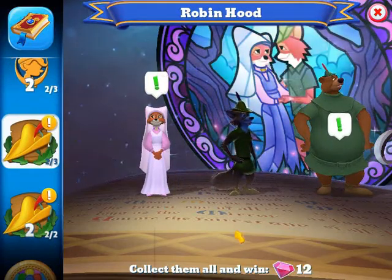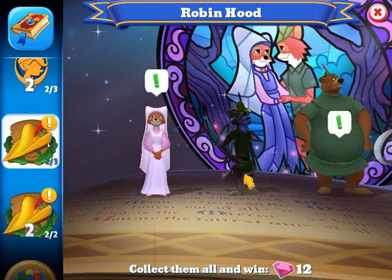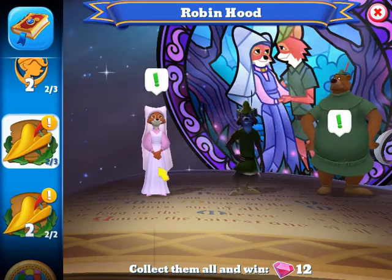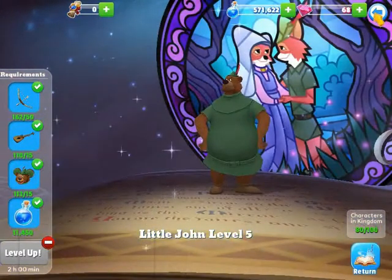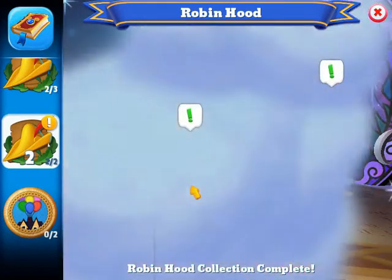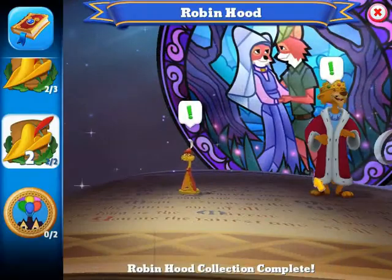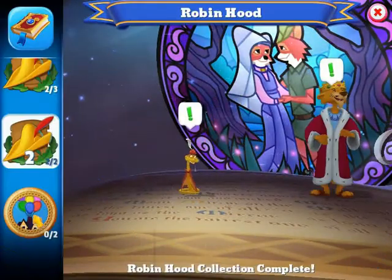For Robin Hood, I'm missing Robin Hood himself from the collection. I have Maid Marian at level four, Little John at level five, Sir Hiss at level four, and Prince John at level two.